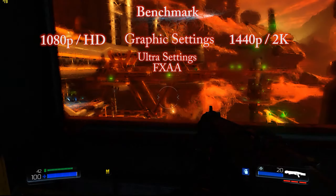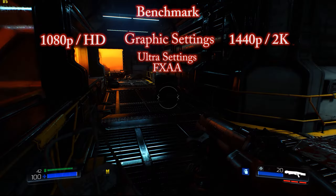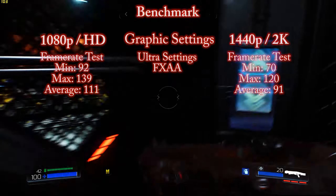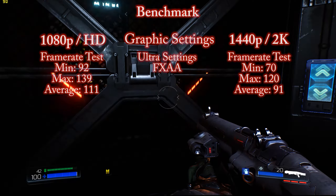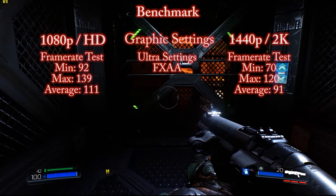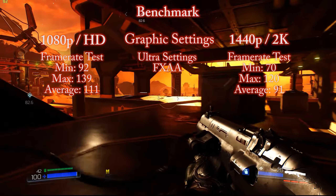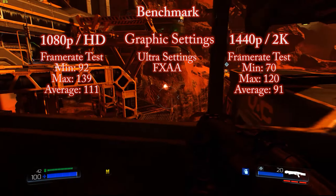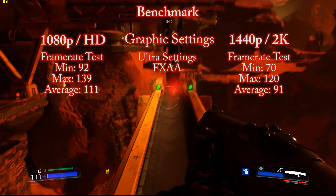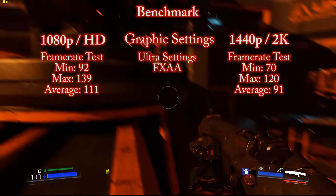I'll just be able to do 1080p and 2K benchmarks. For 1080p the lowest FPS was about 92, the highest being about 135, and averaging around 111, which is pretty good — bearing in mind this is on two Titan X's. For 2K, the lowest was about 70, about 120 for the maximum, and it was averaging around 91.